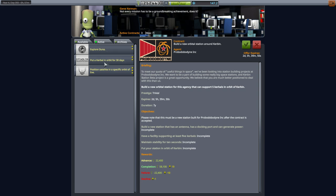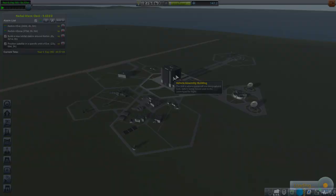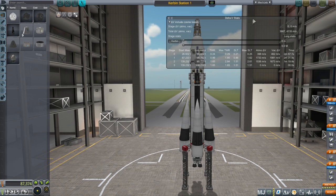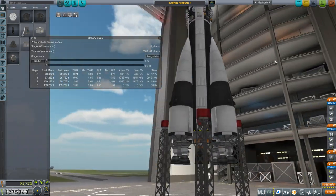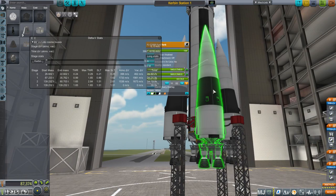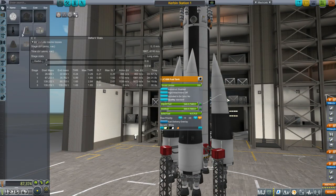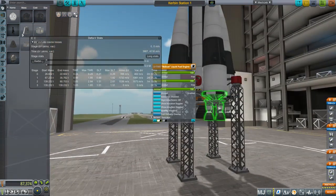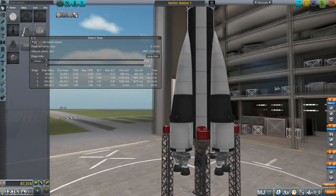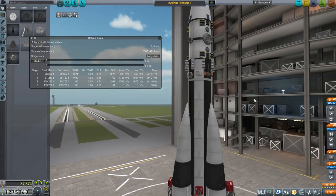I've decided to knock out the 'put a Kerbal in orbit for 30 days' contract and also pick up the 'build a new orbital station around Kerbin' and do both at once. Let me go to the VAB. I can't resist changing things up. Even though this is based on the station we sent to Minmus, it's quite different. Our launcher is very different — I decided to try and use these Soyuz tanks. It's a bit of an experiment because we're adding fuel tanks to the bottom; the Soyuz tanks have their own built-in Separatrons, and we need to see whether adding this tank causes a problem. We have the Bobcat engines — a new addition we haven't used before.